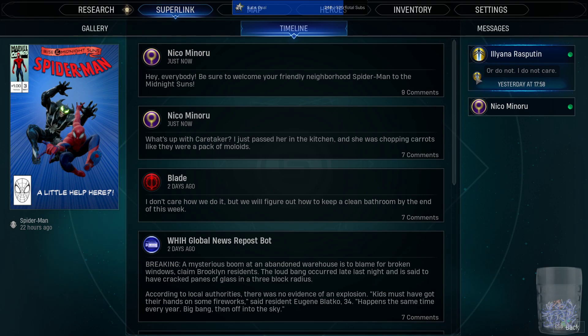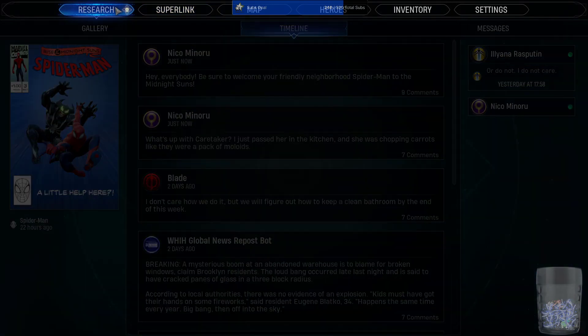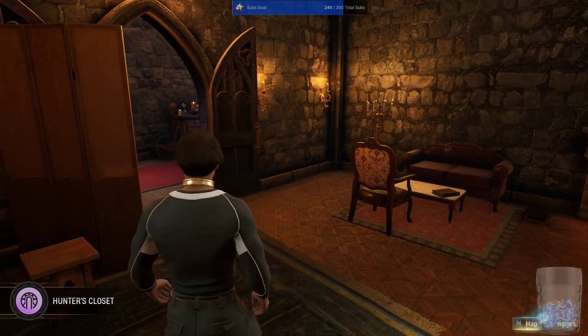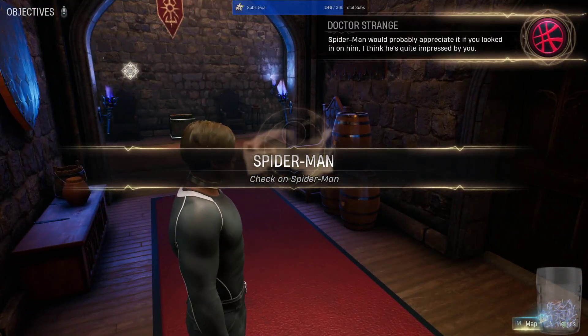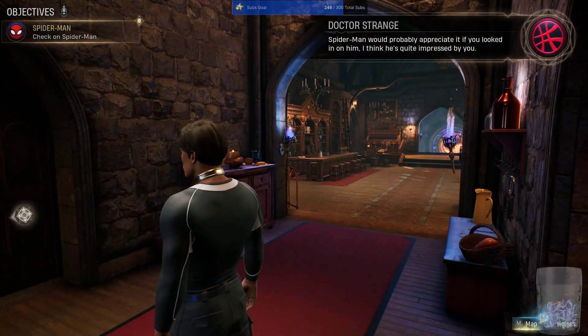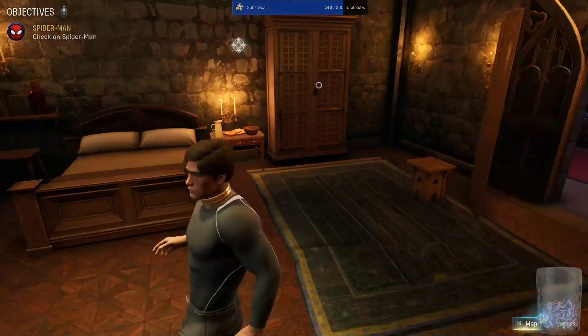I suppose I should read this Superlink garbage. Friends in neighborhoods — oh yeah, we have Spider-Man. Complete one mission with Spider-Man and then we get access to Team Tactics, so I can do that now. Spider-Man would probably appreciate it if you looked in on him; I think he's quite impressed by you. Fine, I'll talk to Spider-Man just because I like Yuri's work.